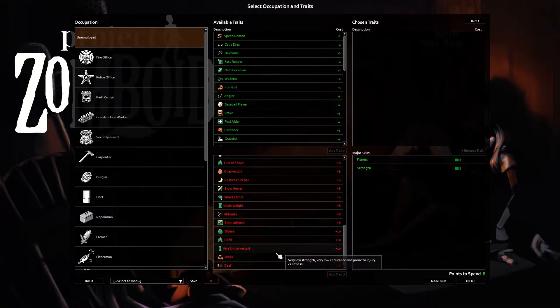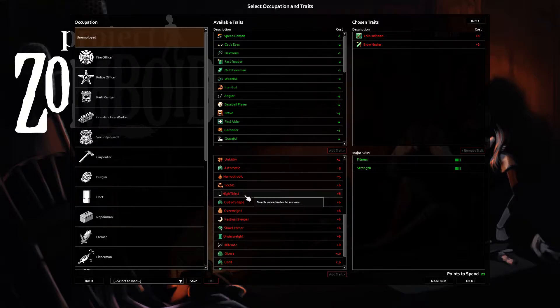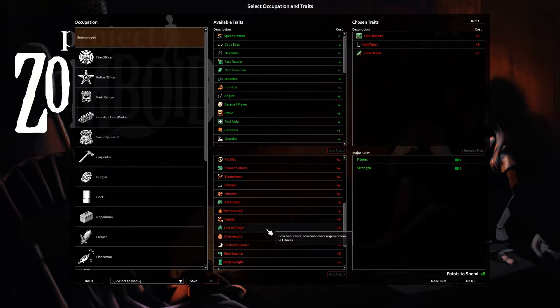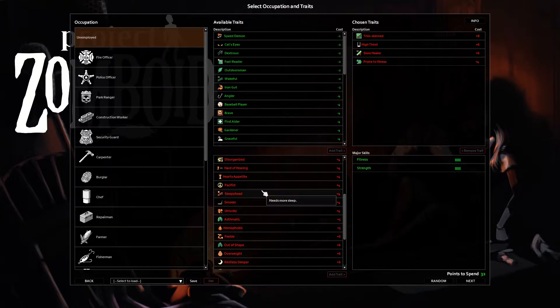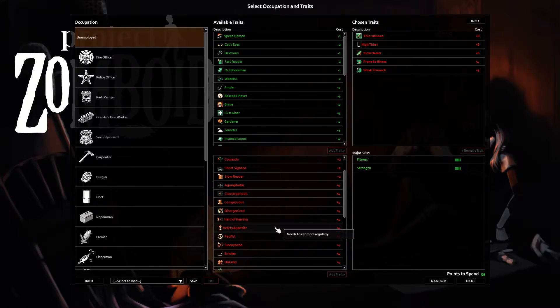Start with the red ones, the debuffs. I'm going to play a bit of a dangerous build — a bit of a suicide build. I'm going to take Thin Skinned, so higher chance for severe injury. Slow Healer, so if I get injured it takes a while to come back from that. I'm going to take High Thirst, because if you run out of water in this game you've probably got bigger problems than just water — you should always have some water. I'm also going to take Prone to Illness, which I actually think is a blessing. This increases the rate at which you turn into a zombie. I love it. If I'm going to turn into a zombie, make me a zombie so I can die and start a new character. I'll also take Weak Stomach — makes me sick if I eat bad food. Here's the trick: don't eat bad food, you'll be fine. That's giving me 35 points.